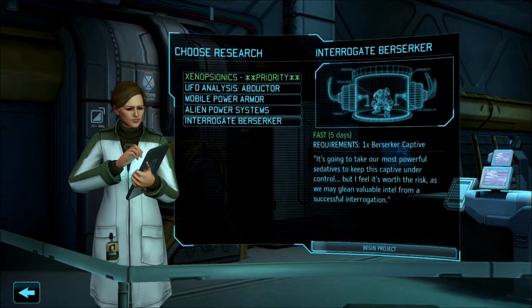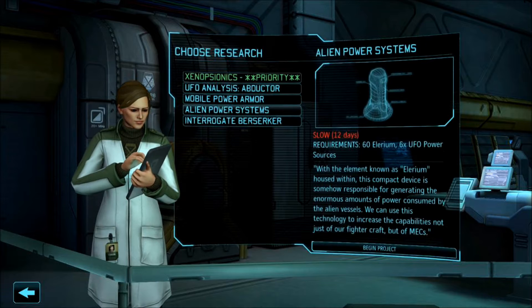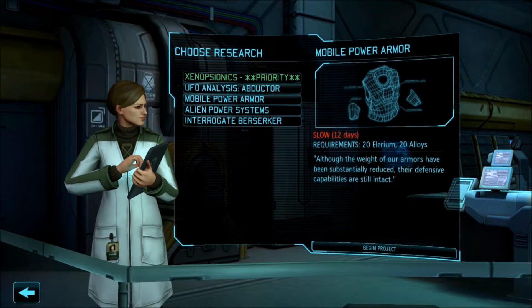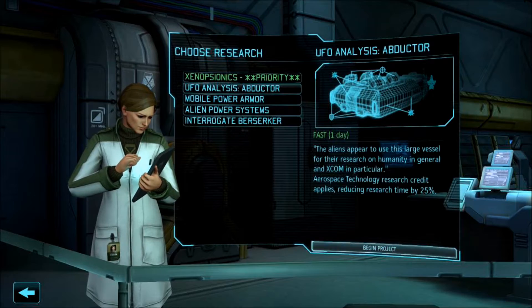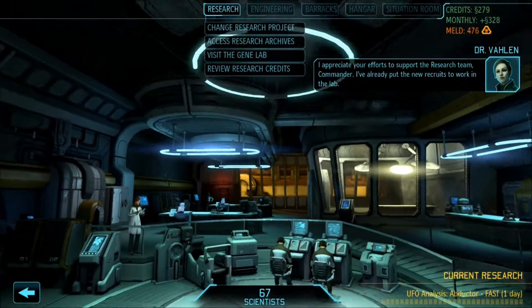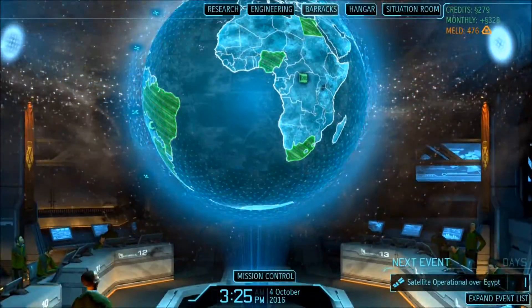We could interrogate the berserker — wouldn't be a bad idea, why don't we go ahead and do that? Everything else is kind of slow, other than the analysis on the abductor. Why do we fix a day? I appreciate your efforts to support the research team, Commander. Scan for activity — wait, no, before we do that...